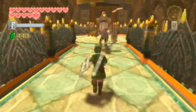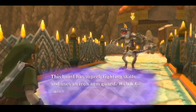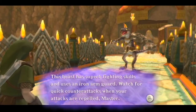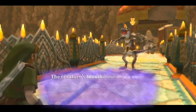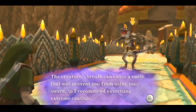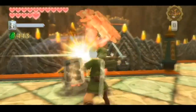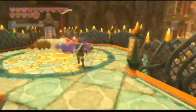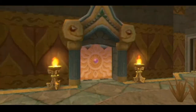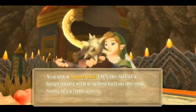Looks like we have a new enemy — a new enemy, but not a new enemy type. This is a dark Lizalfos. This beast has superb fighting skills and uses an iron arm guard. Watch for its quick counter-attacks when your attacks are repelled. This creature's breath can cause a curse that will prevent you from using your sword, so I recommend exercising extreme caution — and we've defeated zero of this enemy because it is the first of many. Let's attack him as we are meant to. He's exactly how you take care of the other Lizalfos — not at all a challenge. Taken out with relative ease. The curse — I've actually never seen him do the curse breath. I've seen other Lizalfos do fire breath, but not a curse breath from these guys.